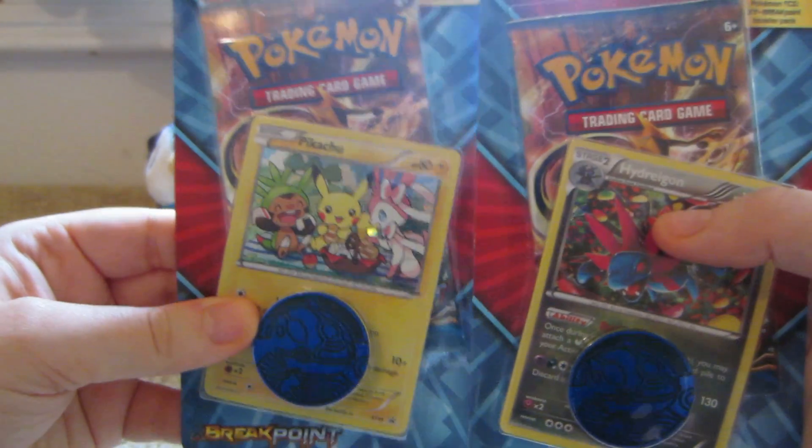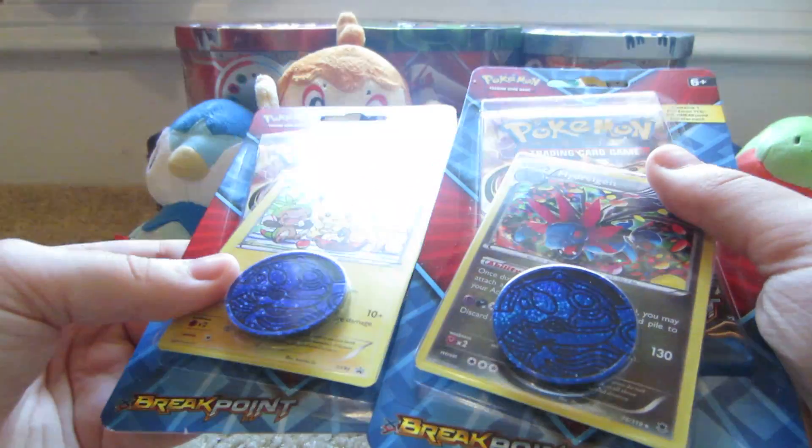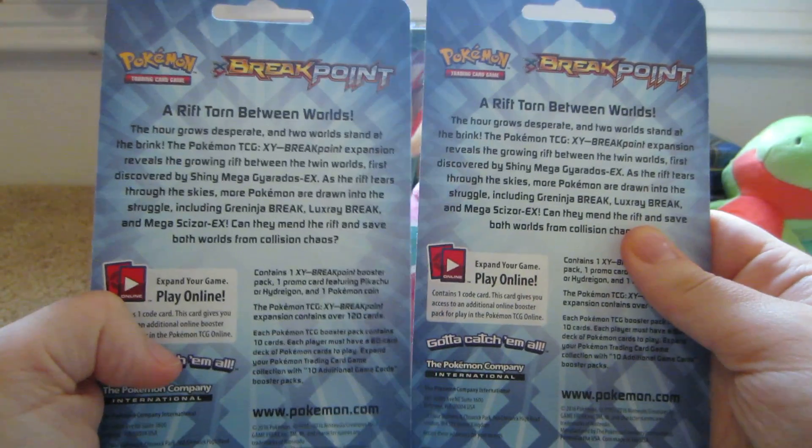Hi, so today I have two BREAKpoint blister packs to open, one with a Pikachu and the other with a Hydreigon. They both have Primal Kyogre coins and a Rift Torn Between Worlds.